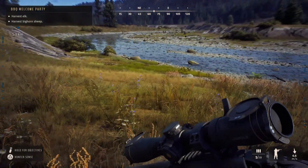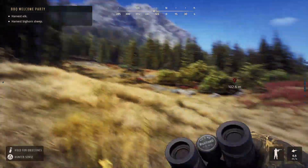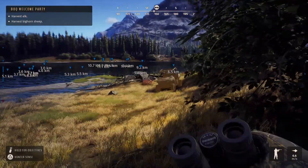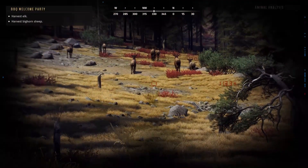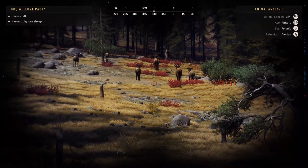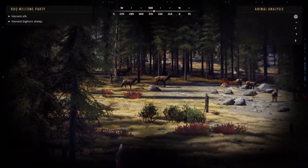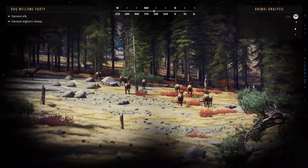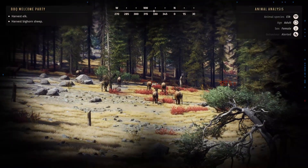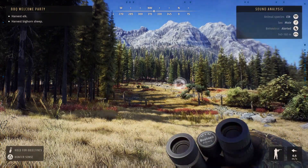Now we just need an elk or a bighorn sheep. I've made my way over to the group of elk. I parked my UTV right there and these guys are only about a hundred something meters away and they haven't spooked — they are alerted but haven't spooked. It really does seem like the UTV is quieter. That is something pretty noticeable with the UTV — it seems a lot quieter.